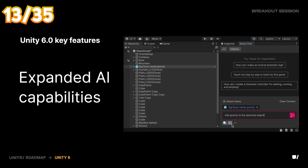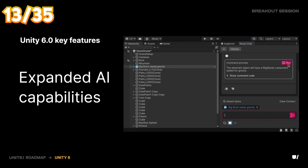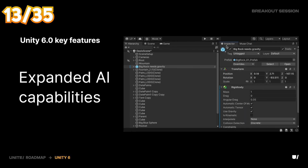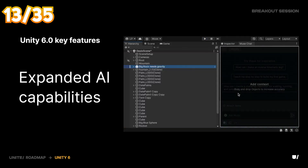New Muse AI features include Muse Chat, directly built into the editor, that can run scripts for you. You can also add references to game objects on your scene and say things like 'add gravity to this game object.'